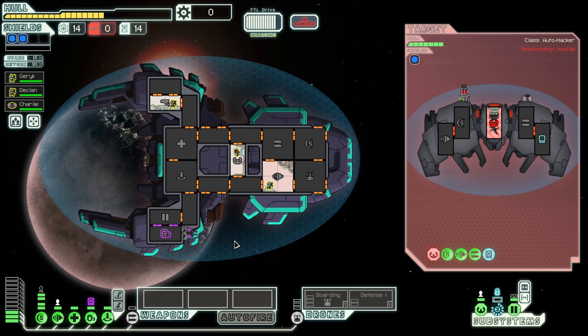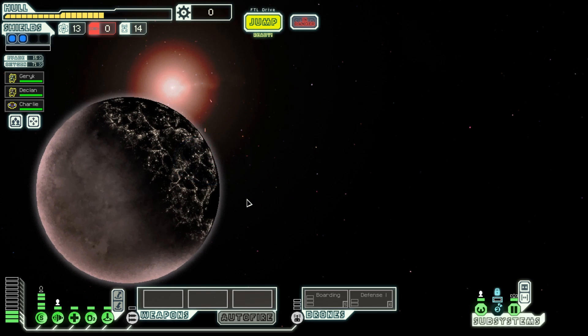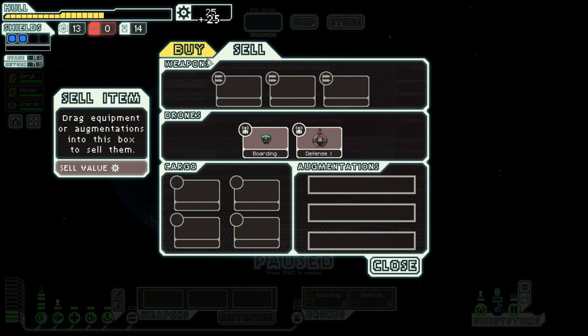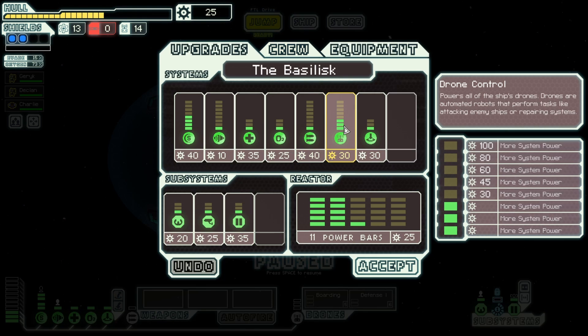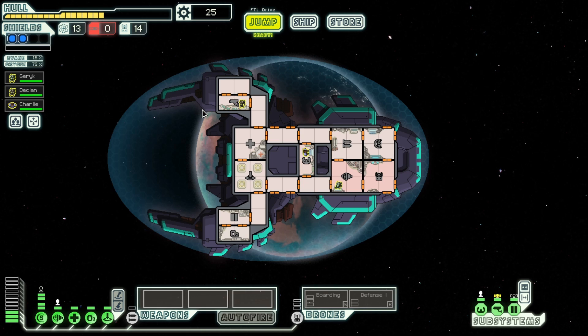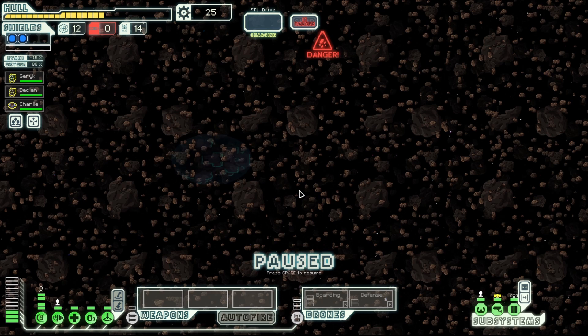They're almost out of bombs. I could just stay here and get a bunch of free training on my crew, but we should probably just leave at this point. It takes a long time for the FTL to charge. We can go to a store — I'm not going to bother with repairing. If we die on this run super early then we die. Sell the mantis pheromones. Now we have at least 25 scrap to upgrade something — there's nothing to upgrade except maybe the crew teleporter. I should get the crew teleporter upgraded because we could have destroyed that auto drone ship with a second level crew teleporter.